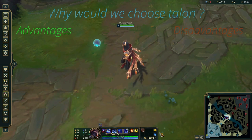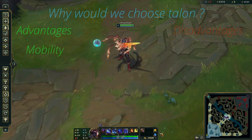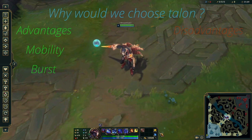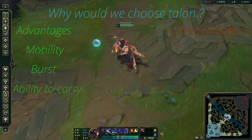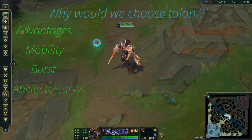First things first, why would we choose Talon? Well, he's the best roaming assassin in the game. Talon has the fastest burst between all AD assassins and he can hard carry games. However, Talon has the weakest laning phase among all assassins in the mid lane.